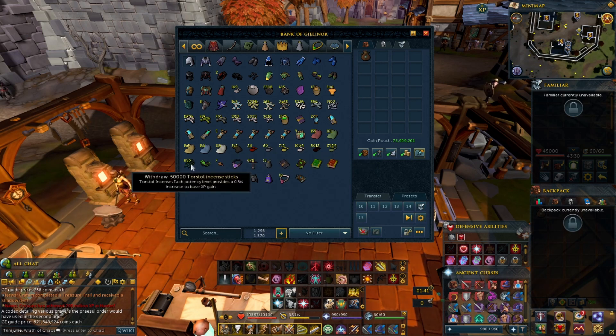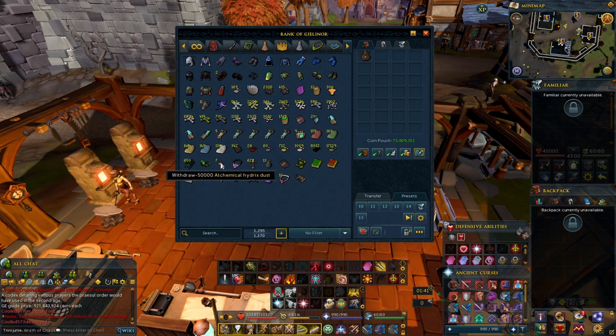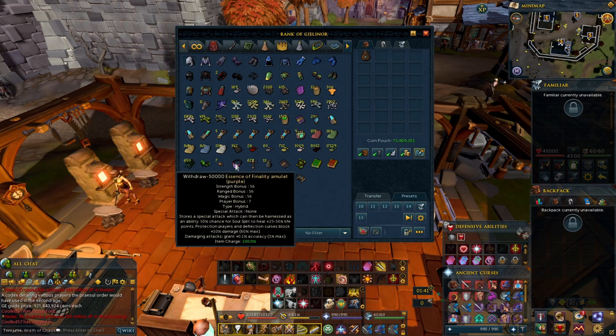Of course the torstol sticks for XP. Regarding combat, I'm assuming we're going to use Cinderbanes for slayer monsters and anything that's poisonable. Some alchemical hydrix dust for the EOFs. Making another EOF — if you're going into high PVM you're probably going to have all maxed out ornate EOFs, so I made regular EOFs in different colors.